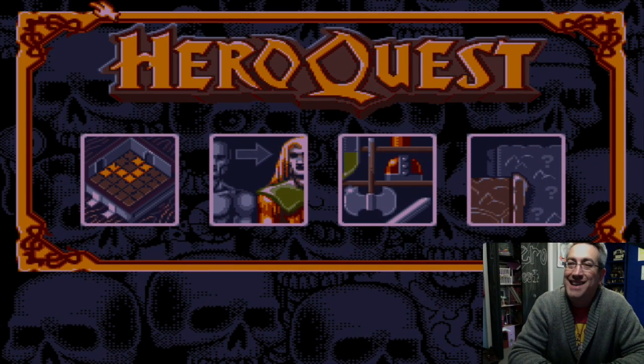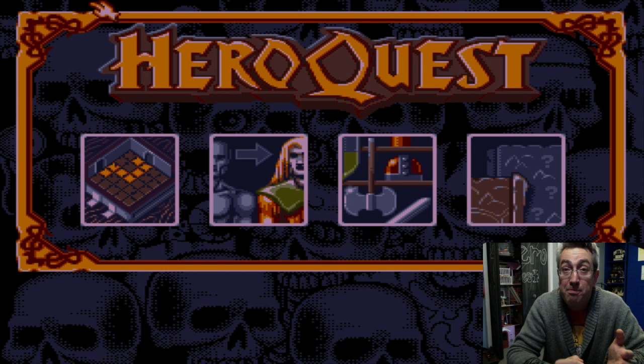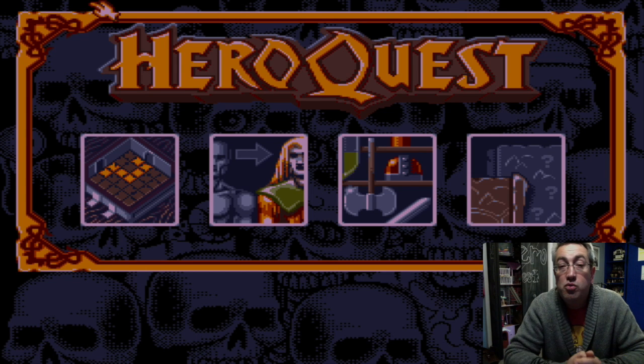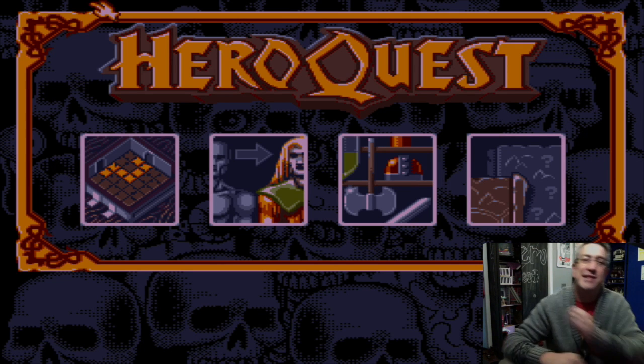Hello, everybody. It's Dad. This is going to be completely and totally different than anything else we've ever done before. Part of the thing is, you can actually see me — this is what I look like. You'll probably wish that we hadn't allowed you to see what I look like. Here we are in the headquarters of IBW Publications. Due to illnesses, timing, and everything else, Insanity and I have not been able to actually get together and record, so we've got a little bit of filler time, which we will be spending playing HeroQuest.